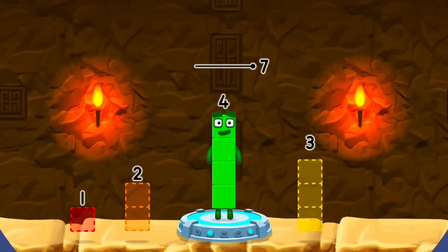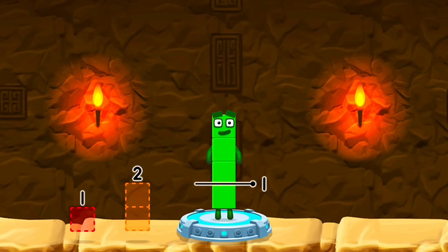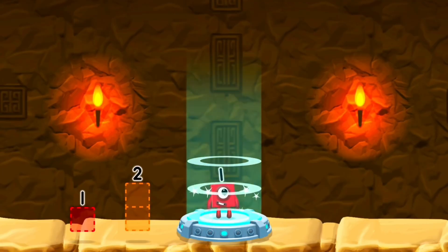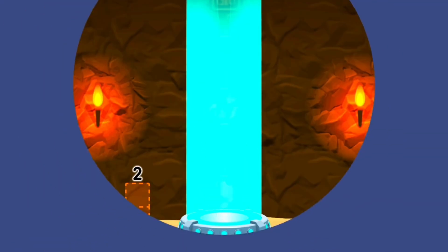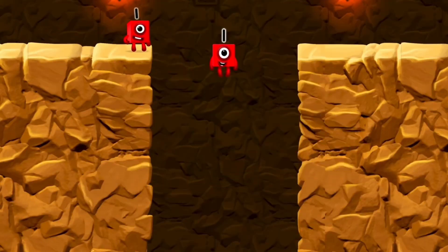Take number blocks away from 4 to leave 1. 3. Correct! 4 minus 3 equals 1. 1. Great!